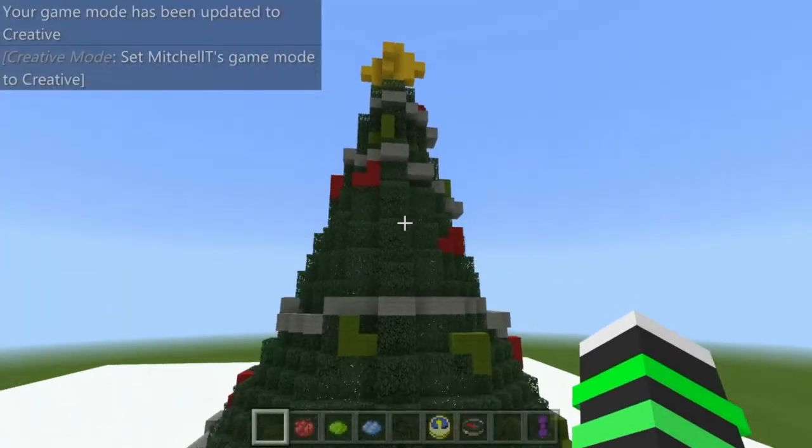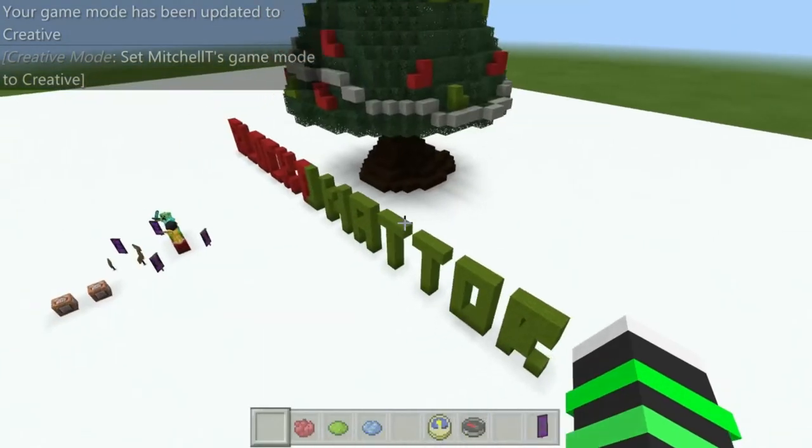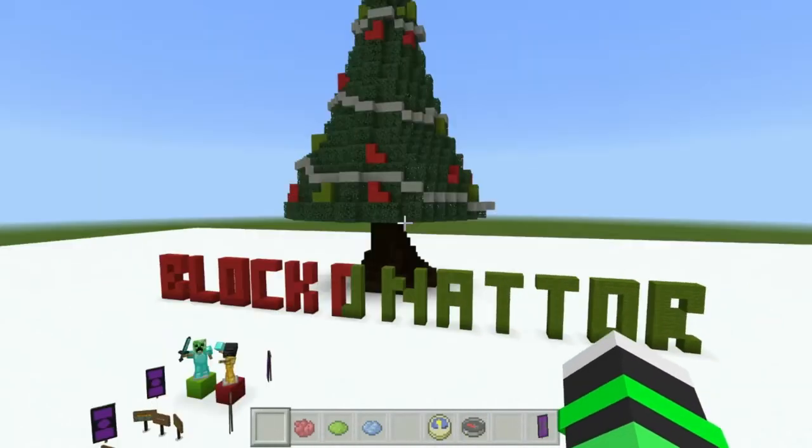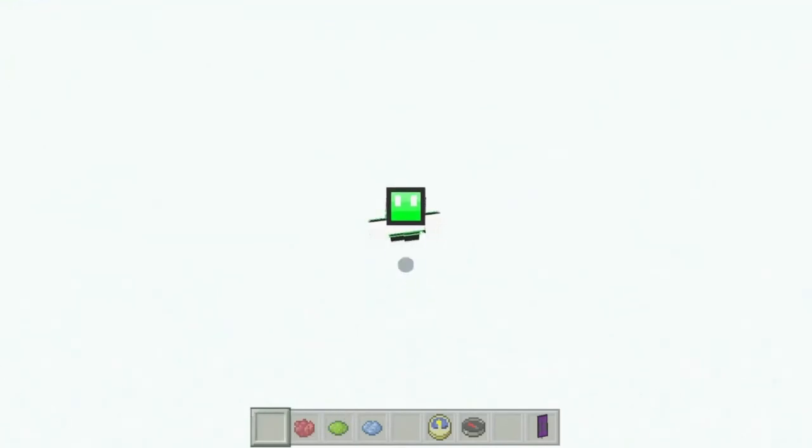Over here we've got a lovely Christmas tree and we've got the text Blockinator in the background. But that's all I'm gonna show you for today because this is available for download in the description.